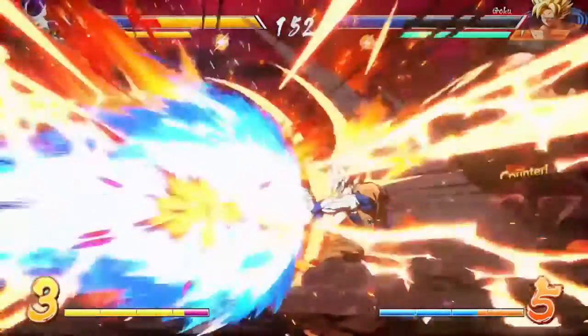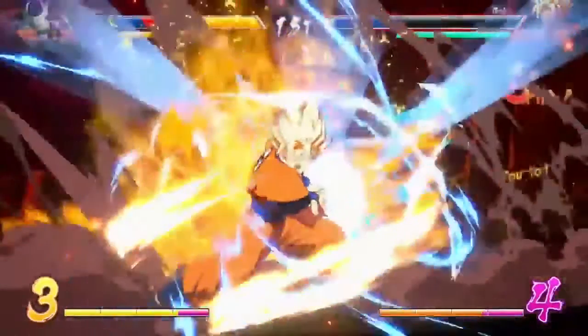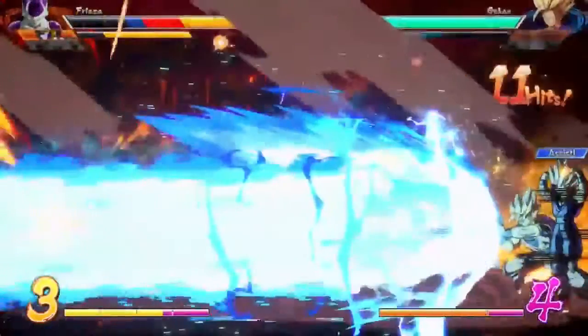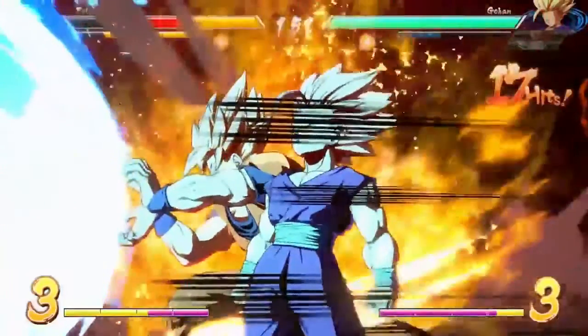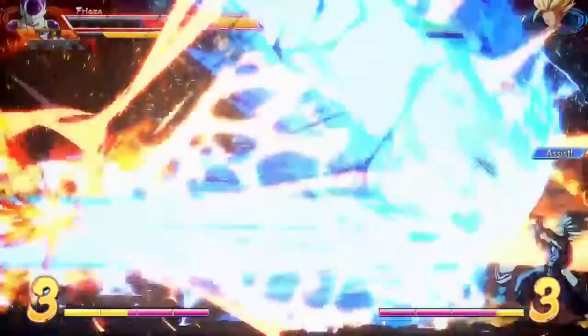Goku first does a normal Kamehameha attack, then goes for the super that consumes one bar of energy, and then he tags in Gohan who performs his own Kamehameha for another energy bar. So it seems we can use up to three super attacks at the same time, much like the hyper combos in Marvel.